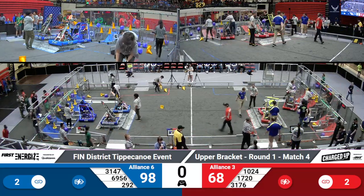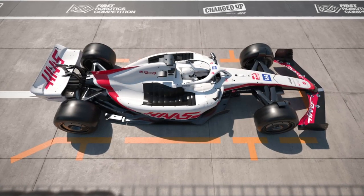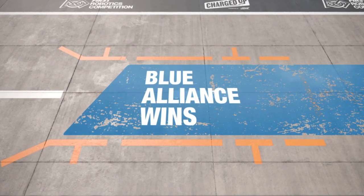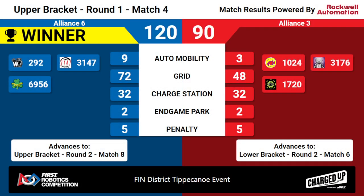Here are your scores for playoff match four. Your winners are the Blue Alliance — the sixth alliance. They'll advance and continue in the upper bracket, and we'll next see them in match eight. The Red Alliance, who lost to the Blue Alliance, is not out quite yet — we'll next see them in match six in the lower bracket.